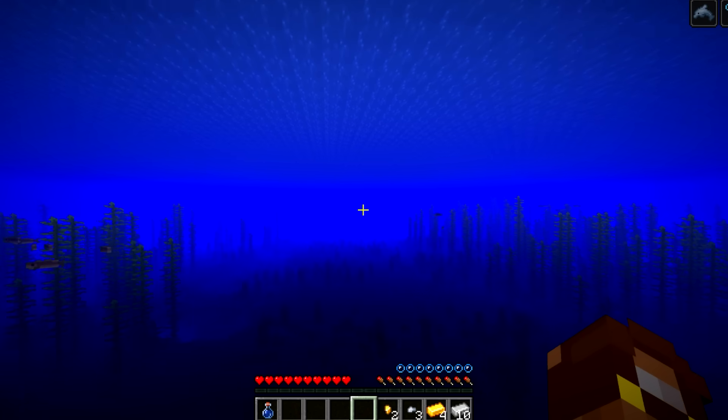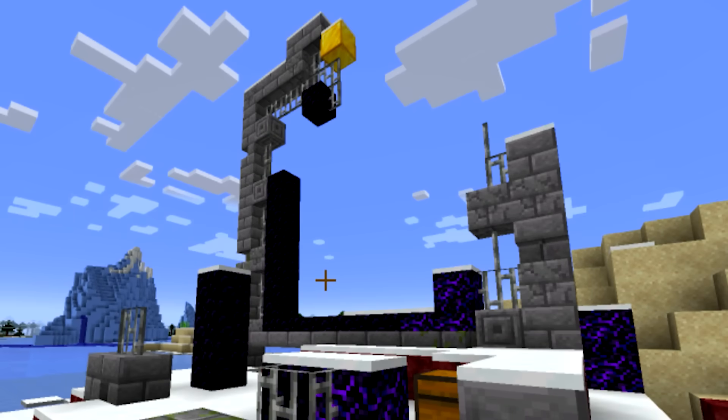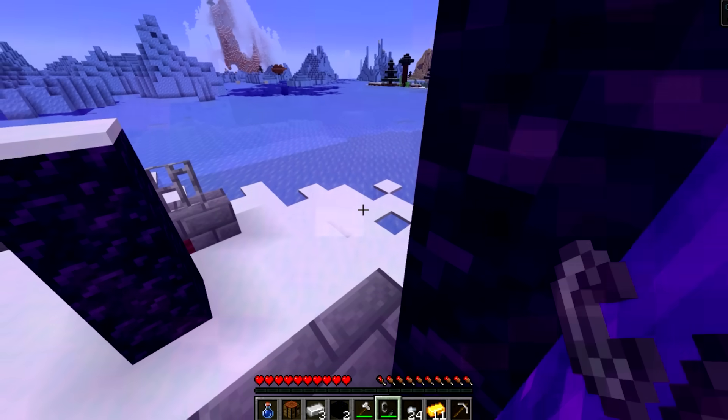He uses this potion and then uses a dolphin to quickly swim to a ruined portal. It seems like he wouldn't be able to use such a big ruined portal to enter the nether. But he finds a ton of obsidian in the chest, which just isn't possible. And so is able to make a little portal of his own.